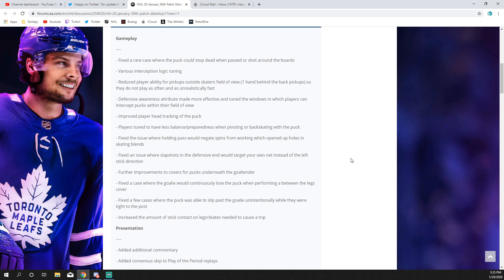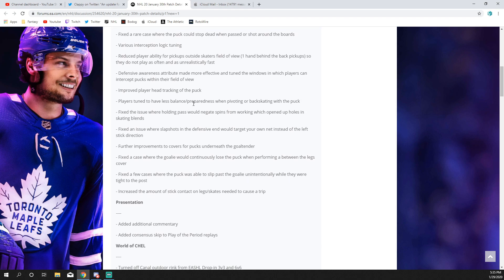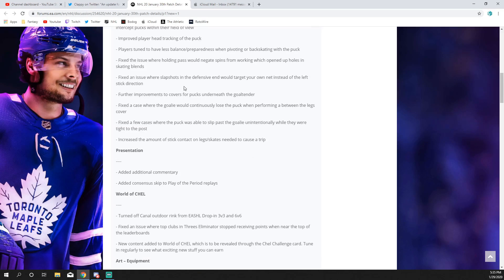They improved player head tracking of the puck — not sure exactly what that means. Players are also tuned to have less balance preparedness when pivoting or back skating with the puck, which is more of an L2 nerf. There are still people that abuse it, skating around the zone holding L2, and now you'll get bumped off the puck much easier when pivoting or back skating. They also fixed an issue where a holding pass would negate spins from working, which opened up holes in skating blends — so if you were holding pass and tried to do a spin, it would lock you in the animation. That should now be resolved.